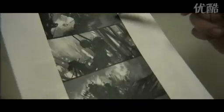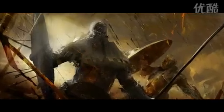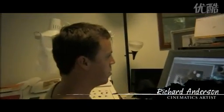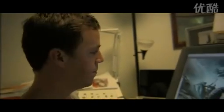Once the storyboard is approved, the illustrator takes it from the sketch and turns it into the awesome hand-painted illustration you see in game. I take the storyboards and I add a certain amount of mood and life to them. When I paint, I keep in mind to keep all the elements separate on layers, so it's easier for all the animators to animate.